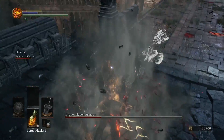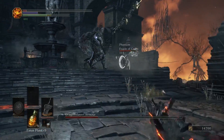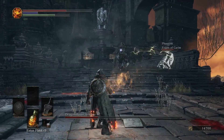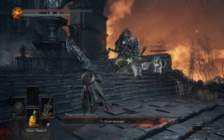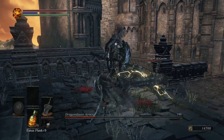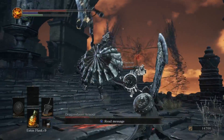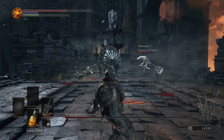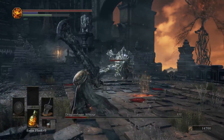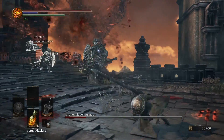I almost died here a couple times. Just watch out for him — he really lets you know when he's going to do an attack, because he'll raise his weapon or his shield up really high, or when he launches into the air. You can dodge most of his attacks pretty easily. I did this boss first try and didn't have too much of a problem, thanks to Aegon.